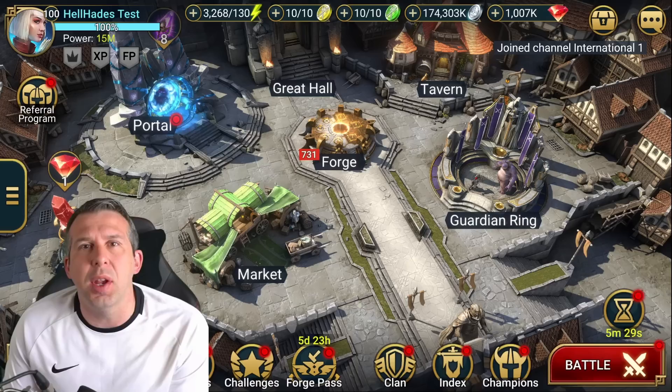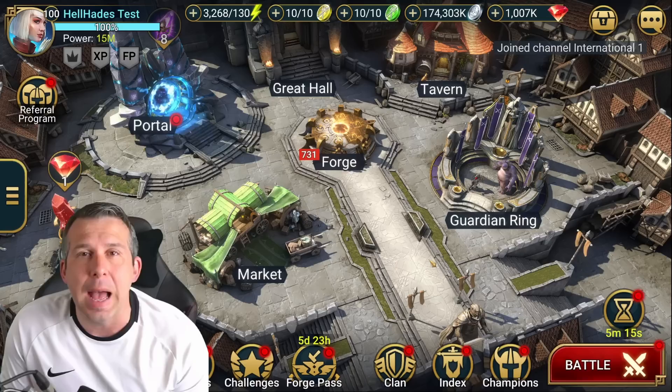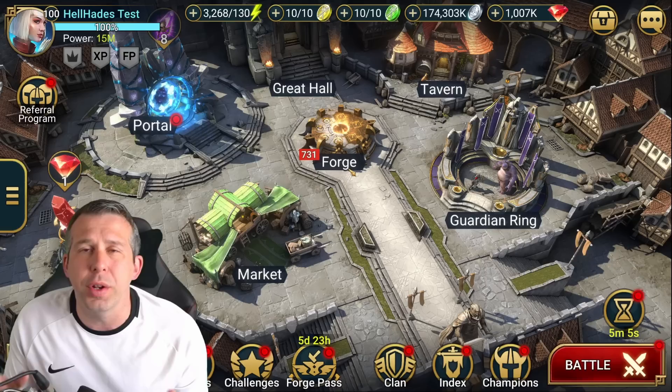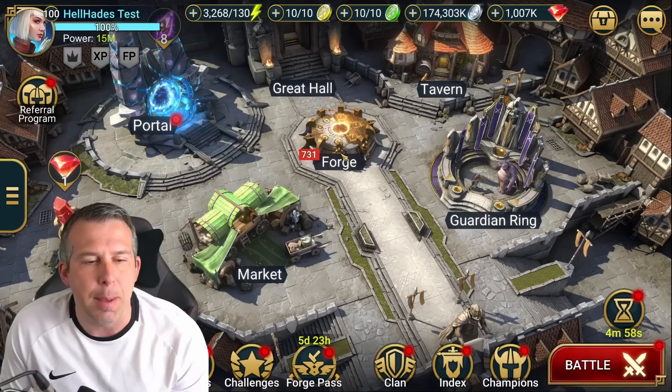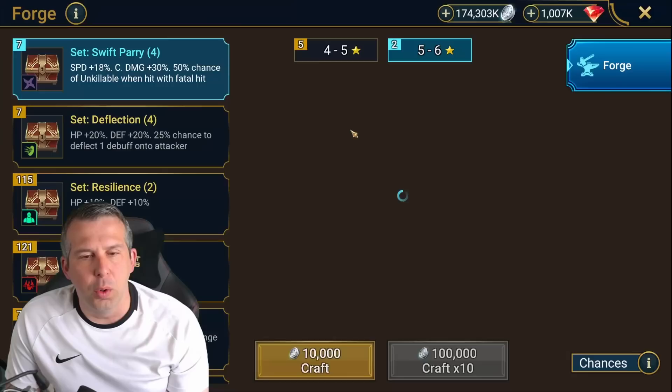Hey guys, this is Hellhades, this is a Raid Shadow Legends video. We are on the test server, one day before the patch drops. In this video we're going to go through some new quality of life changes, test out the damage on the new fusion, test out the damage on Woad, and look at some nice quality of life stuff. I'll be dropping a separate video for a full playtest of the fusion and a full playtest of Woad after her change.